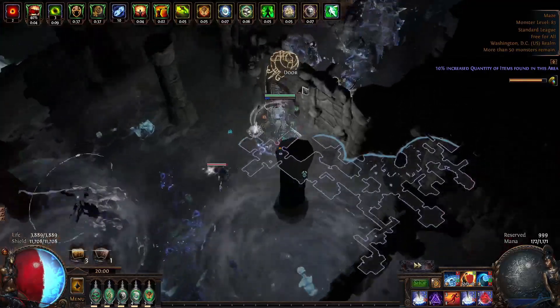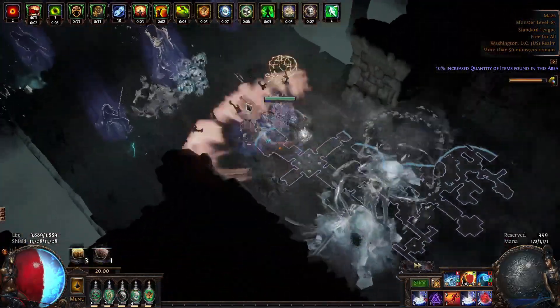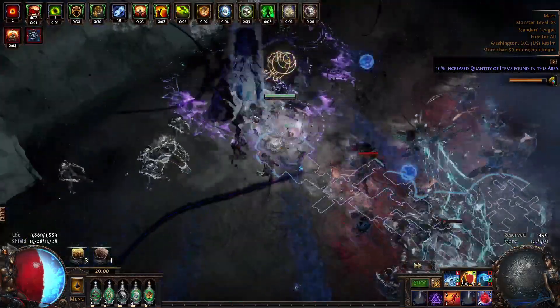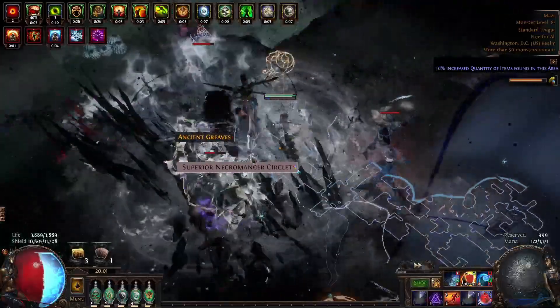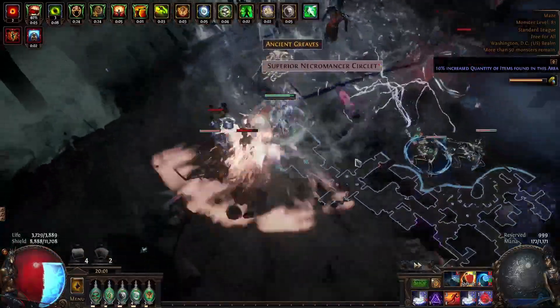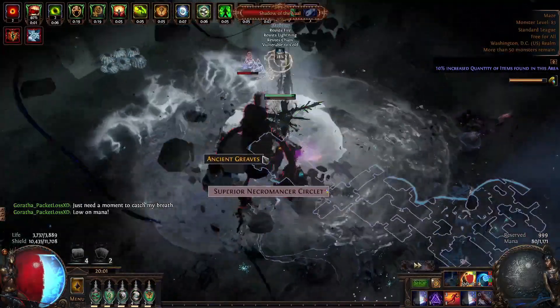You don't really want to be standing still in Delirium — there's a lot of extra damage going around, like a bunch of ground effects and all that. Cold Dot is going to be very good because it's permanent uptime; your damage is always ticking. I personally haven't played this build in a while, so I don't really have as much insight into it, but I know it's a very strong contender.